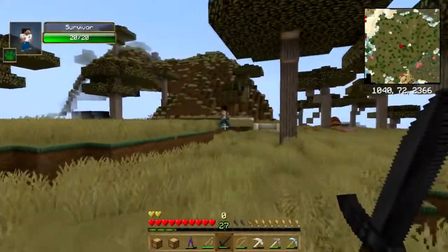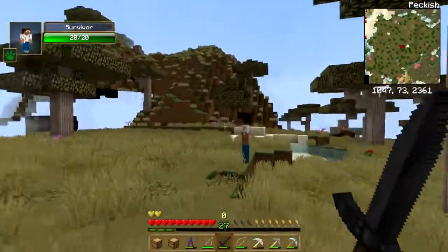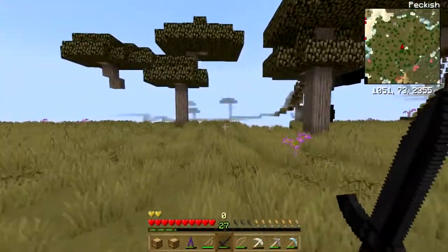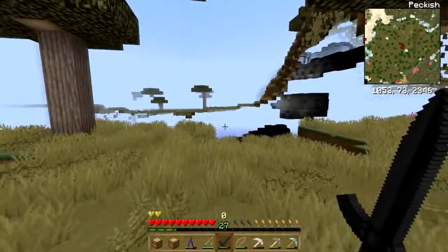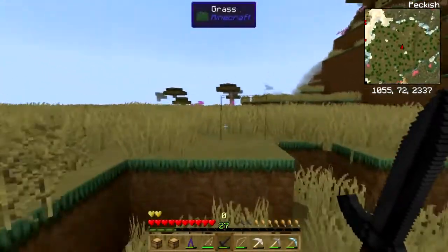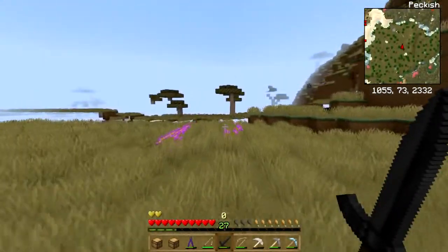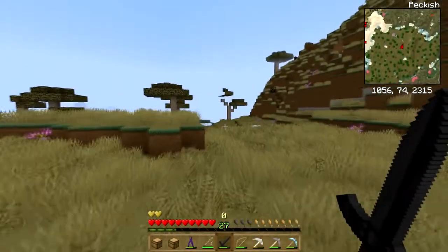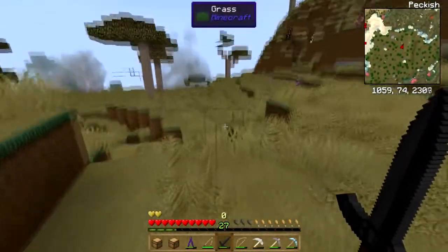Hey buddy, you all right? A survivor — okay, hey how you doing? He's not gonna talk to me. World, you okay? Getting peckish, that's okay. I've killed a couple more zombie chefs and they drop food — bless their little hearts.